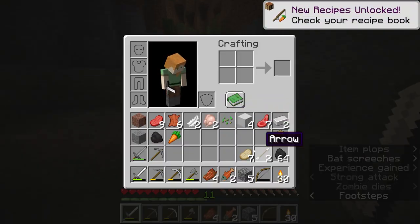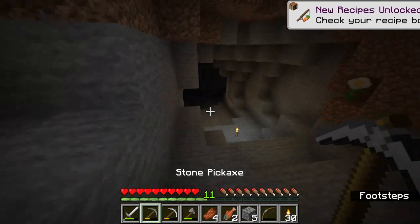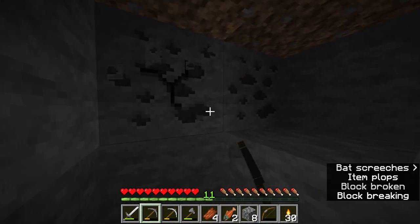It dropped a carrot! That's lit — I did not know that zombies could drop random items. That's great! I can plant carrots now — that's freaking great.